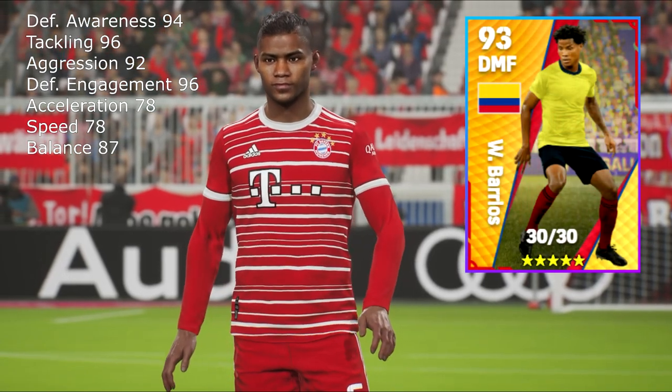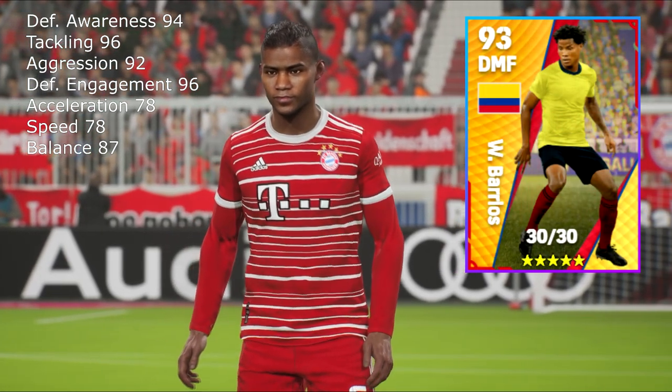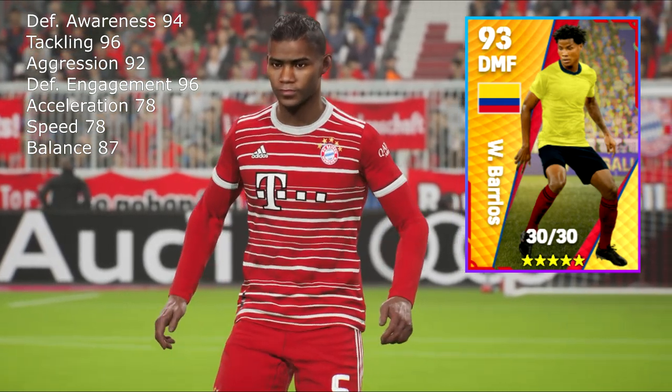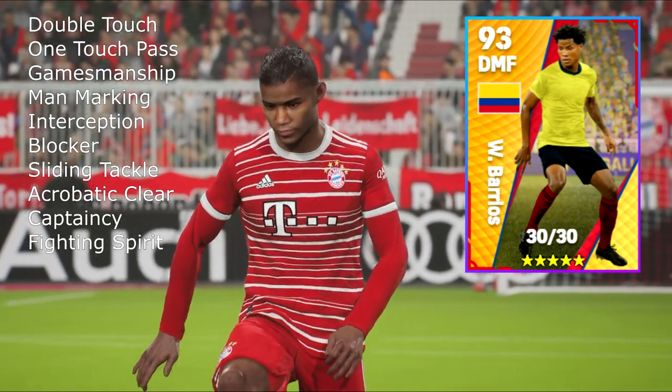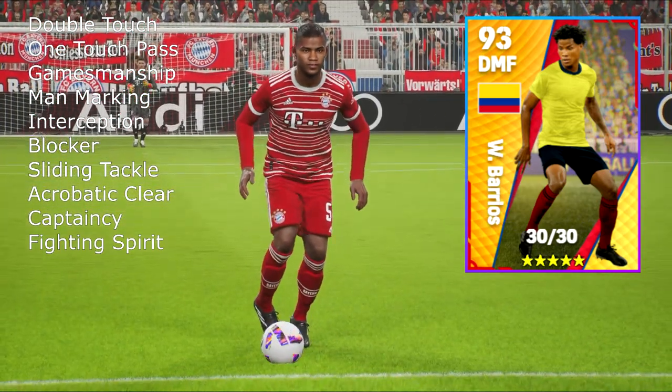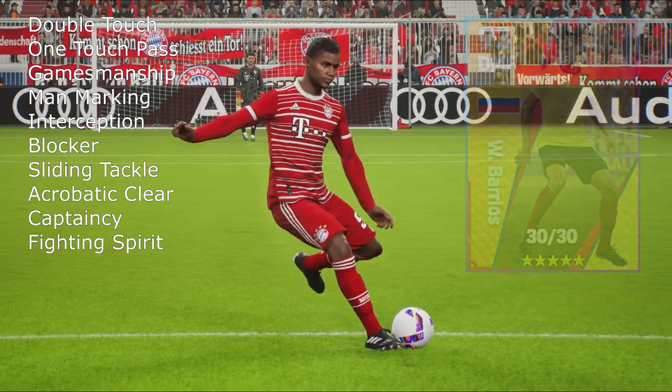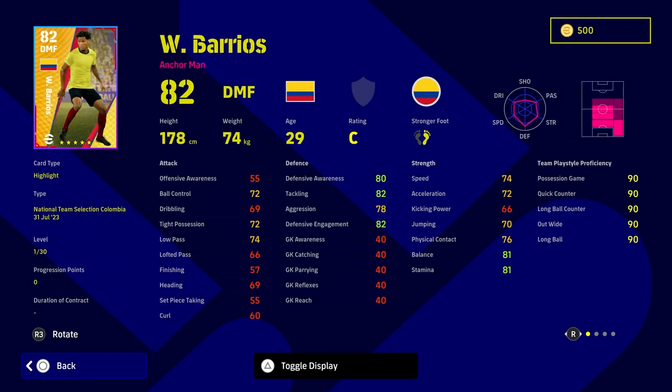Welcome back to the channel and welcome to an in-depth player review and guide to Barrios — one of the best players released thus far. You can see his skills and stats on screen. This is for a CB or DMF kind of blocker, just blocking passes and lanes while still able to play a little bit of ball with his one-touch pass. We'll go over to eFootball DB in a second to compare him against meta DMFs such as Davitz and Declan Rice.